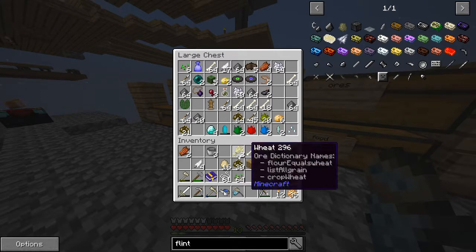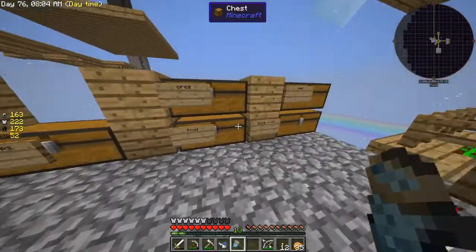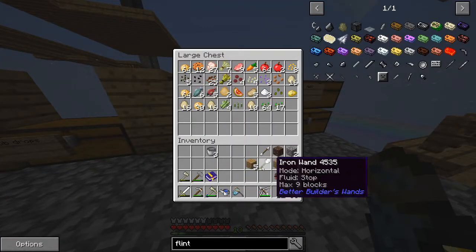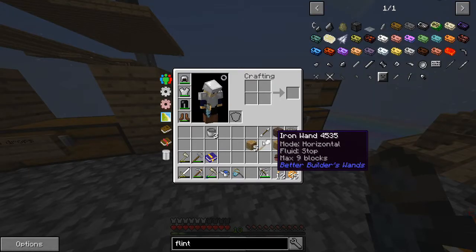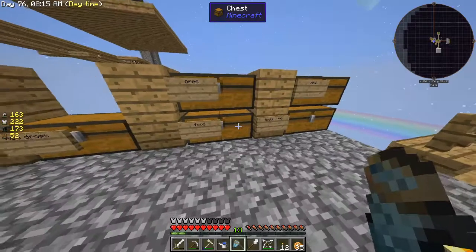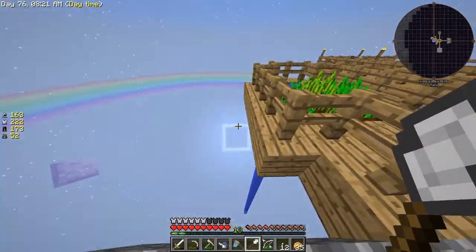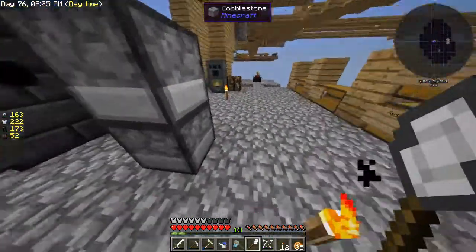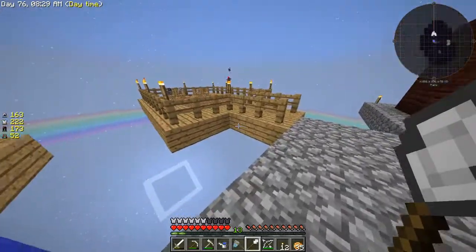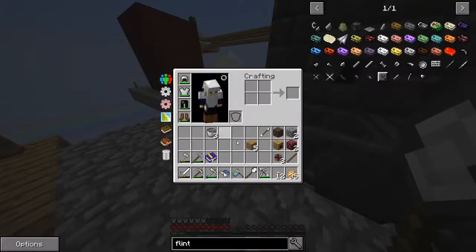Let's put all of this away. I don't know what an iron wand does. Does it build off of things? Oh, it does! Oh, that's nice. That's real nice. Oh yeah, that's nice. We're gonna keep that.